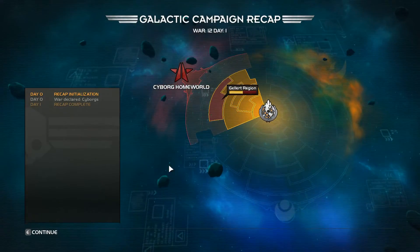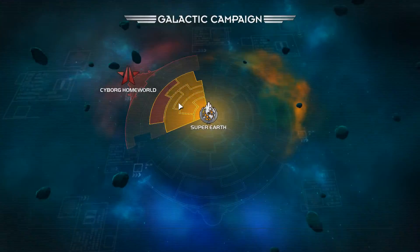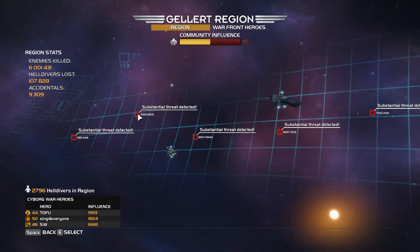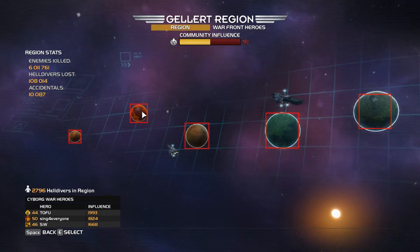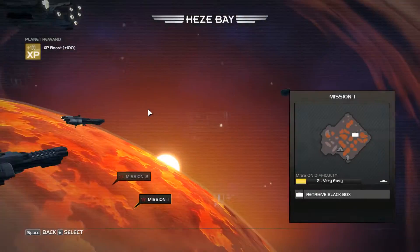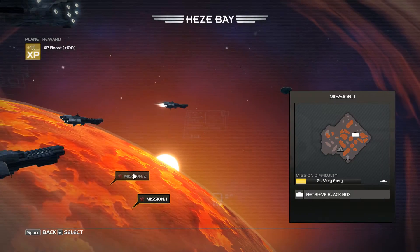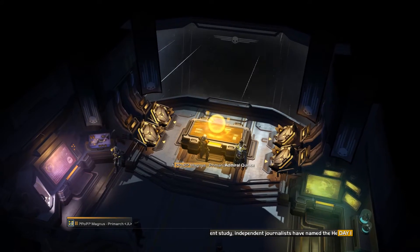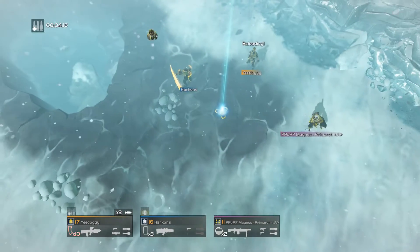Helldivers features a variety of enemies you'll face as the campaign shifts in real-time once planets have been conquered. That's right — the efforts of every single player in Helldivers contributes to a calculated war effort which is displayed in the game's map of systems available to attack. Once enough missions have been completed, the enemy systems have been conquered, and a new one will pop up to take its place as the war continues.